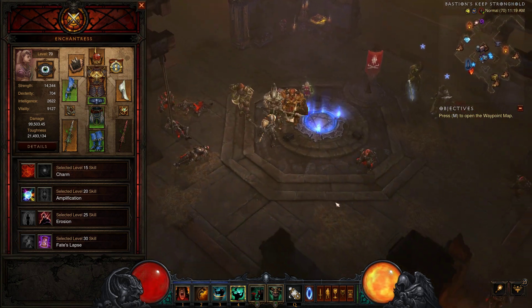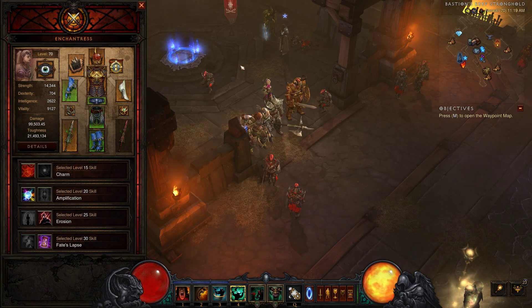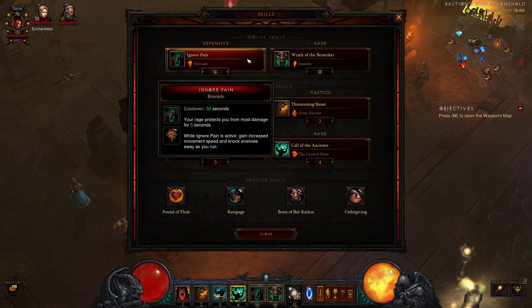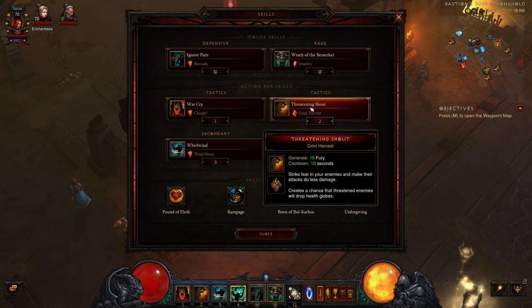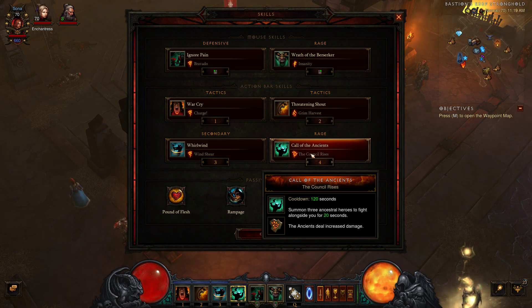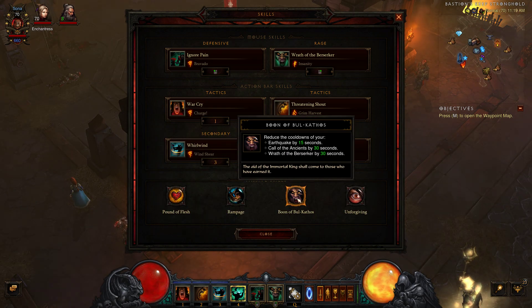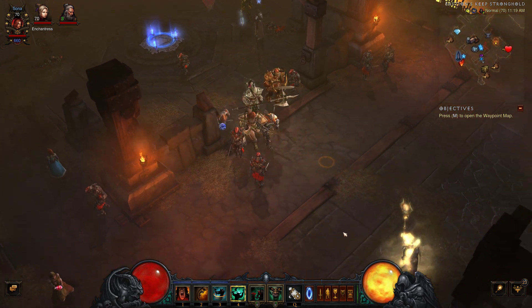Sometimes you just have to send the follower away because they cause problems. For skills: Ignore Pain with Bravado, Wrath of the Berserker with Insanity, War Cry, Charge, Threatening Shout, Rend with Crimson Harvest, Whirlwind with Wind Shear. Passives are Call of the Ancients, Council Rises, then Pound of Flesh, Rampage, Boon of Bul-Kathos, and Unforgiving.